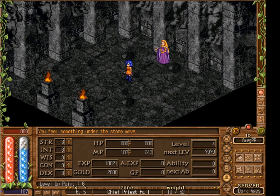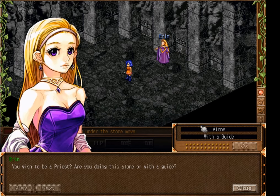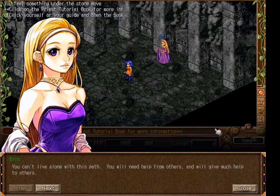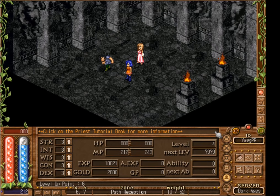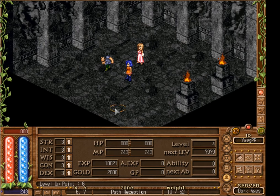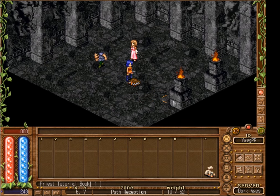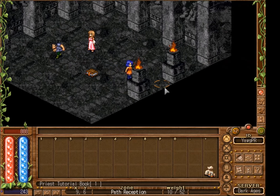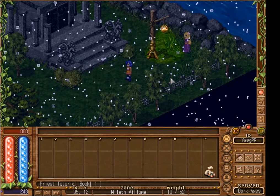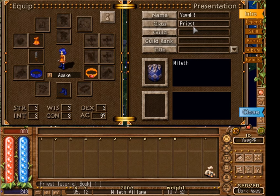Once you have gone to your class area, select your class by clicking on the NPC, choosing the class you want to become, clicking alone, and spacing through the rest of the dialogue — she will make you the class and teleport you to the entrance. If another player wanted to mentor us they could guide us here and make us a priest too. We can now clear our inventory of the tutorial book and head outside. To verify you have become a priest, click on your character or press A twice, and you can see your class has changed from peasant to priest.